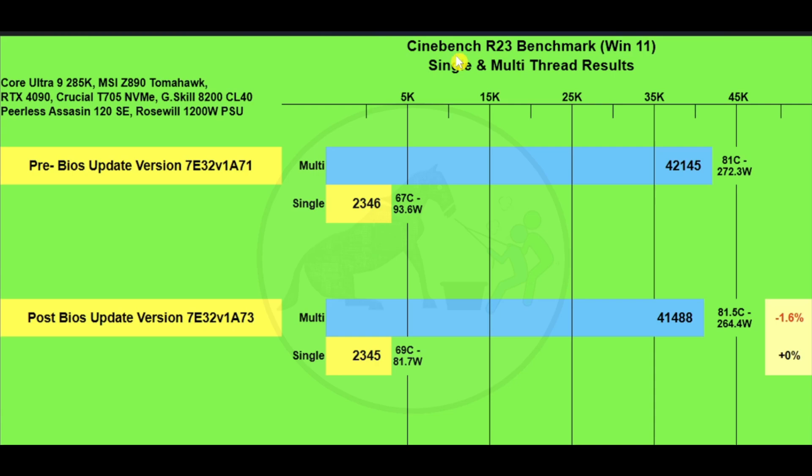On Cinebench R23 — note: a misprint in the video shows 'thread' instead of 'core' for single and multi-core. The multi-core score was 42,145 before the update and 41,488 after, run multiple times to confirm. The score was measurably lower but not enough to be concerned about, as anything under 2% difference falls within possible run variance. Single-core was effectively flat at 2346 versus 2345.